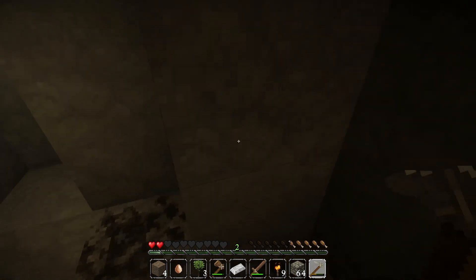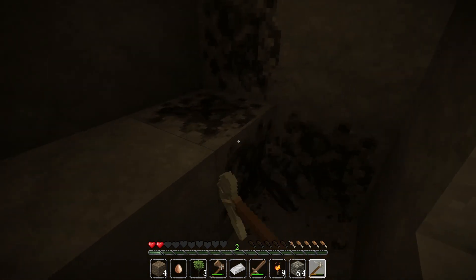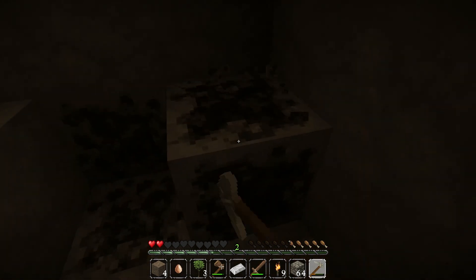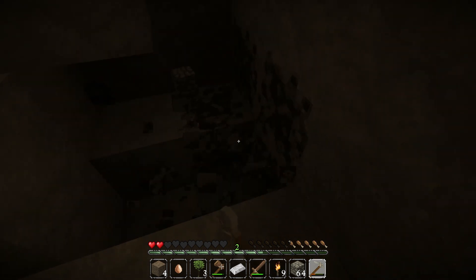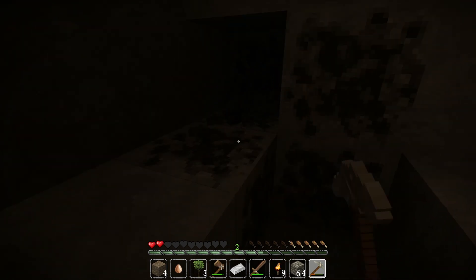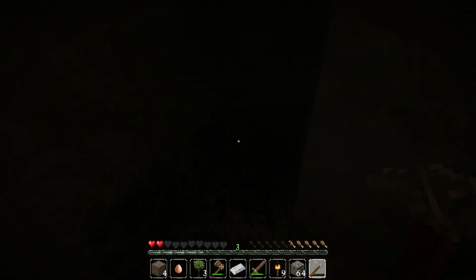The thing about Minecraft: do not dig straight down. Always leave an escape route. The fastest way down is straight but it's heavily discouraged because you could hit a pocket of nothing, your pick could break with no way out, or you could fall straight into lava. The same goes for don't dig straight up because you might get a face full of lava.